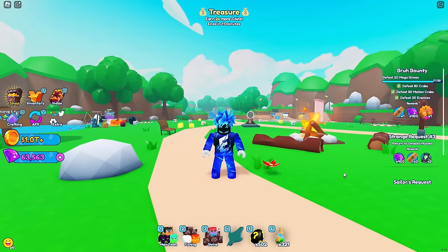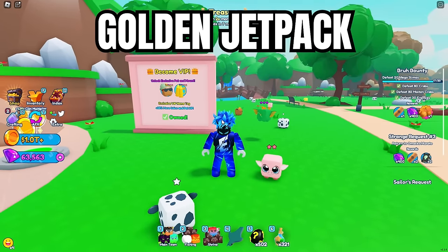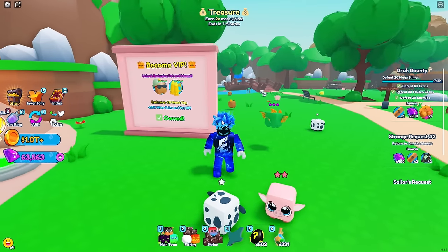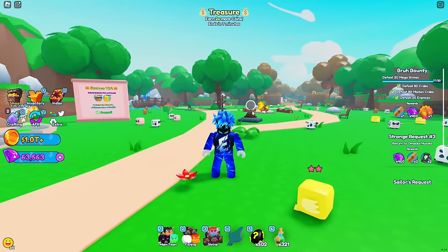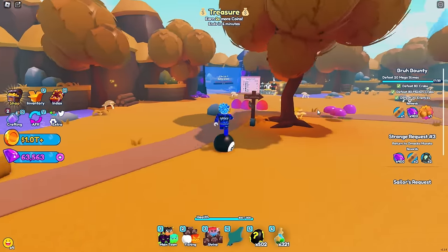Without further ado, let's get into it. The first mount is the golden jetpack, also known as the VIP game pass mount. Once you buy the VIP game pass, you will get a pet and this mount — the golden jetpack. If you ever see someone running around with the golden jetpack, now you know they have the VIP game pass.